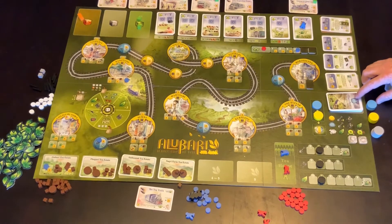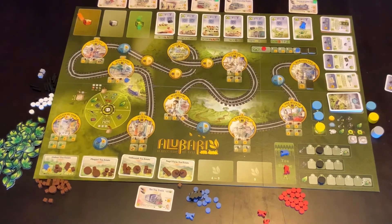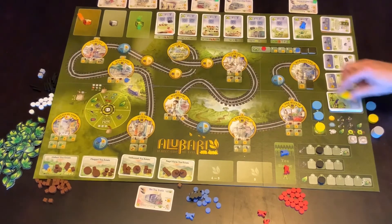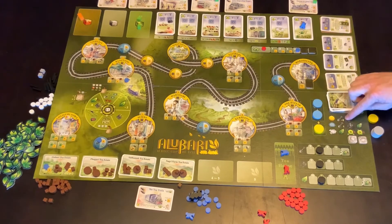The next thing we do is adjust the weather. We look at the next face-down contract card that's showing rain, which is this marker — these markers all move down one. On future rounds, if that's the next one, this comes up and it all moves down one.